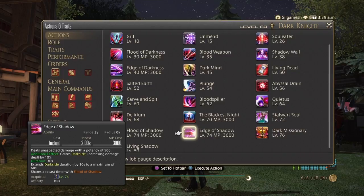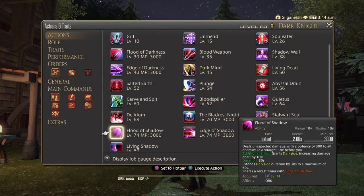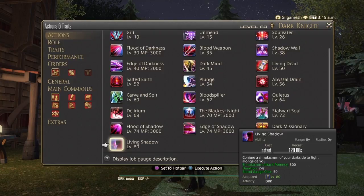Dark Missionary reduces magic damage taken by yourself and nearby party members by 10% for 15 seconds, with a 90 second recast time. Living Shadow conjures a shadow copy of your dark side to fight alongside you, costing 50 blood gauge with a duration of 24 seconds. Your shadow's attack potency is 300 — you will know this person as Fray from the story.